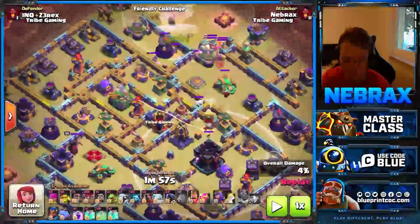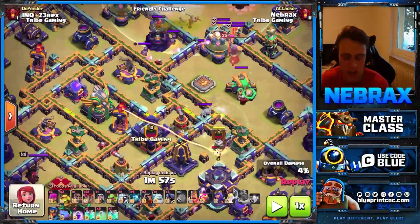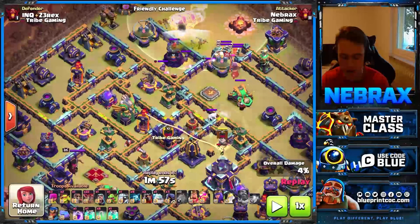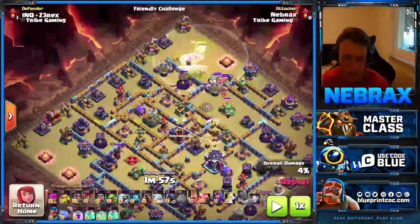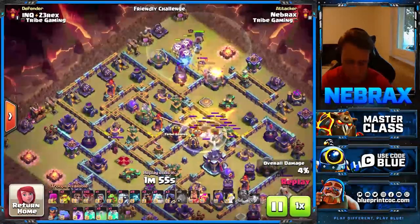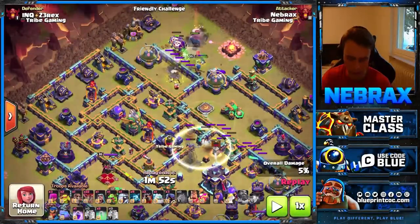Something important to know that some people don't: if you want to get the E-Titan away from your archers, it's very important that you drop the invisibility spell. As long as the E-Titan sees the goblins and the archers it stays there, but the moment I drop the invisibility spell, the E-Titan immediately goes to the next other troop — so now it goes to my Barn Owl.